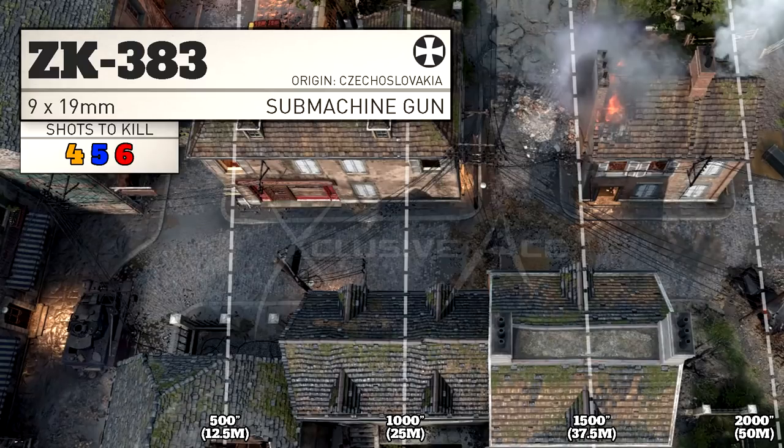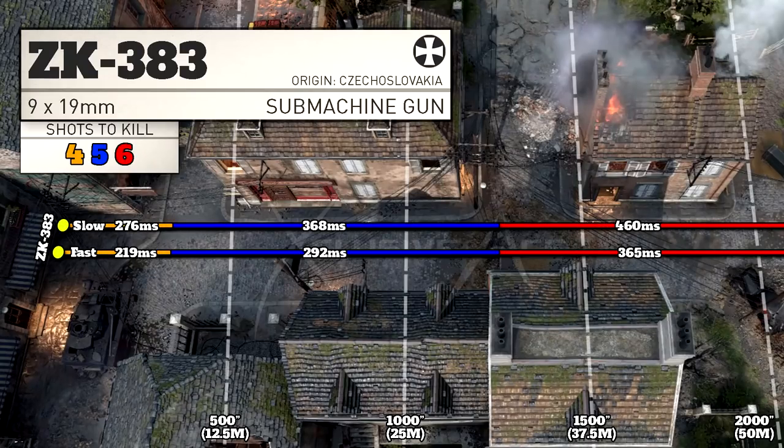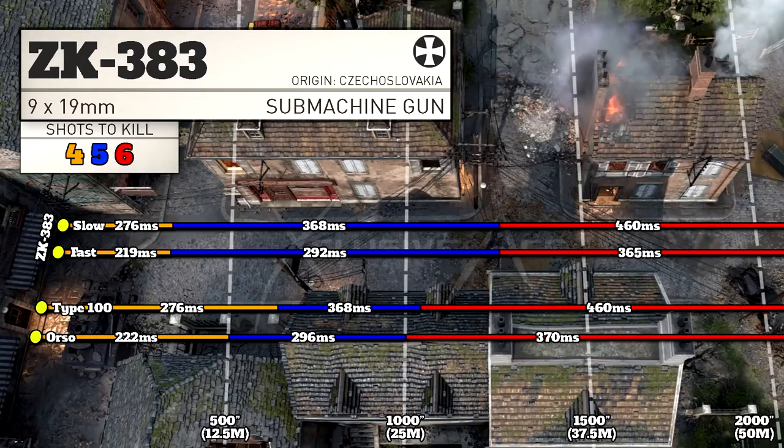Moving on to ranges — this is where this gun really falls down. The range values are identical between the slow and fast fire modes; there is no difference whatsoever when you switch between them. Our 4 shot kill range is extremely small. The vast majority of your gunfights are going to fall within that 5 shot kill range, where your time to kill isn't really all that great. Comparing to the Type 100 and Orso, both have a noticeably longer 4 shot kill range. The ZK 383 does beat them in the 5 shot kill range, but its time to kill isn't really competitive within that range.